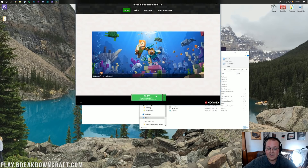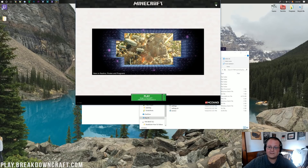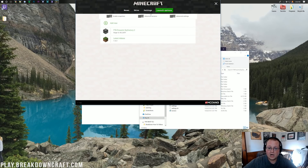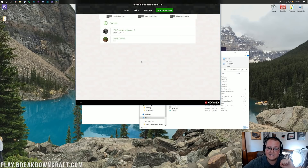It's then going to open up the Minecraft launcher, and we can see it says FTB Presents Sky Factory 3. Go ahead and click on Launch Options up at the top — if you don't see that, click those three lines and then click Launch Options. Then click on your Sky Factory 3 profile and come down to where it says Xmx3000, and change that to Xmx6000. That's going to dedicate about 5 to 5.5 gigabytes of RAM to this instance, which Sky Factory needs.